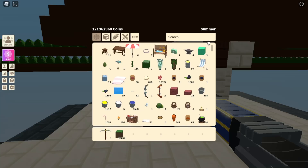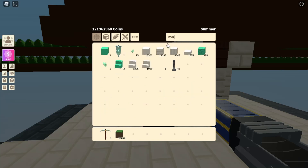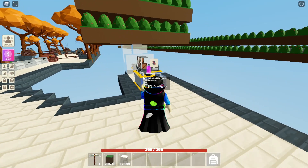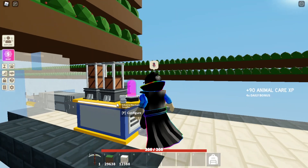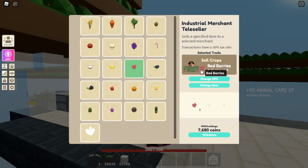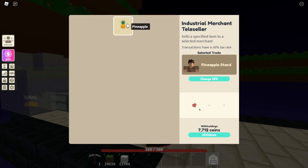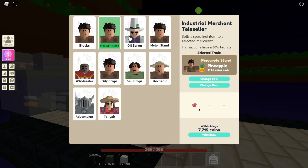I found a way where we don't have to wait — I have this tea settler which can sell automatically. You don't have to go to the mouse; if you press 'change NPC' you can see there is an option for selling watermelons and pineapples. I'm pretty sure this was added in this update because in the previous update there was nothing like that.